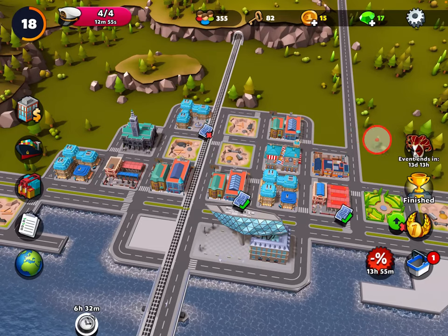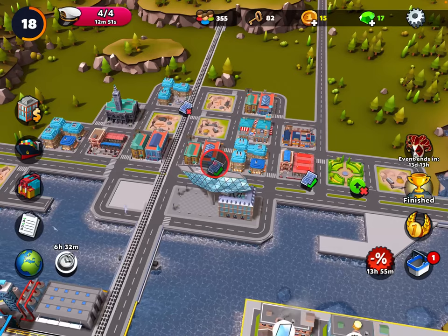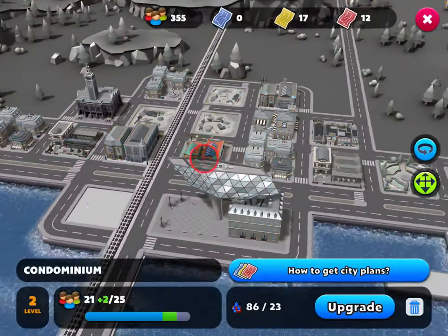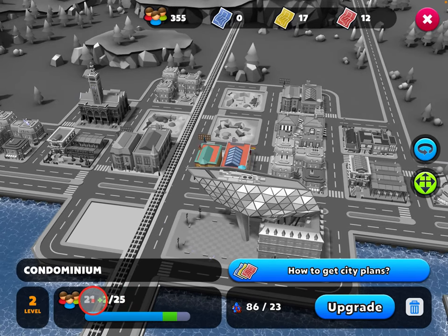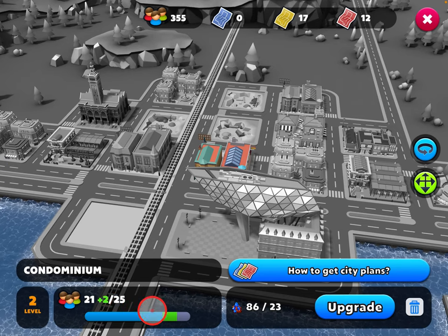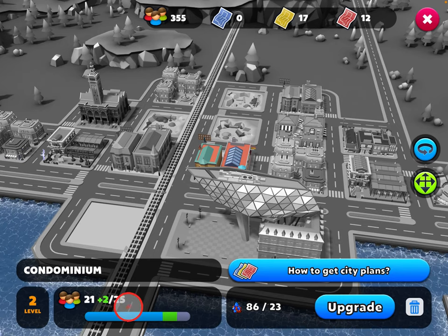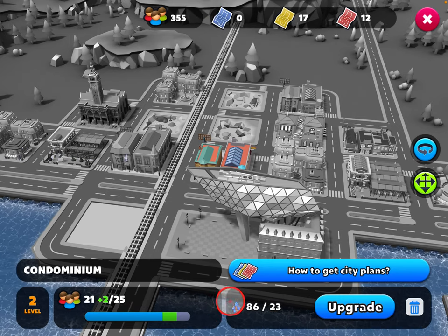Putting a building in your inventory does not decrease your population. You can also move existing buildings — click on one, click the move icon, go to where you want, and through the magic of Pixel Federation you can move a building just like that. You'll get more empty lots as your city gets bigger, so don't worry about that. These little icons mean a building is ready to be upgraded. There's a progress bar for upgrades — you can see this one is currently at 21 out of 25 for level two, and if I click upgrade it will go up two more to 23 out of 25, adding two to my population.